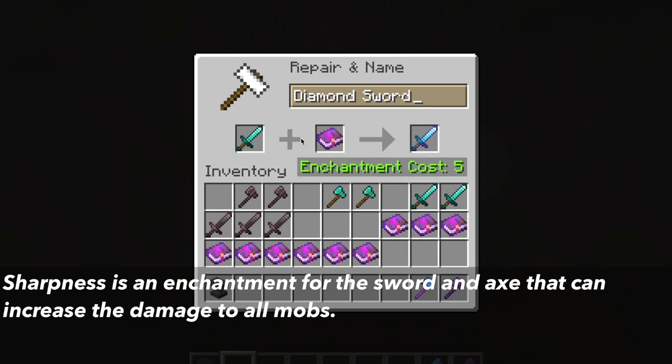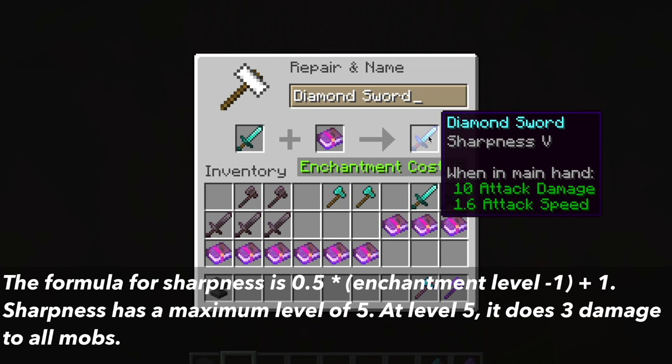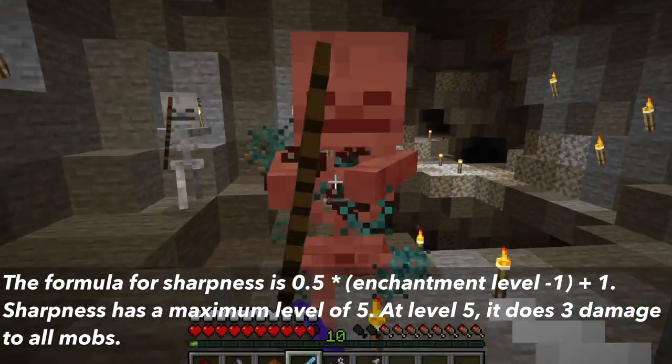What sharpness does is it increases the damage you can do to all mobs. The formula is 0.5 times (enchantment level minus 1) plus 1. Sharpness has a maximum level of 5, and at level 5 it increases the damage you can do to all mobs by 3.